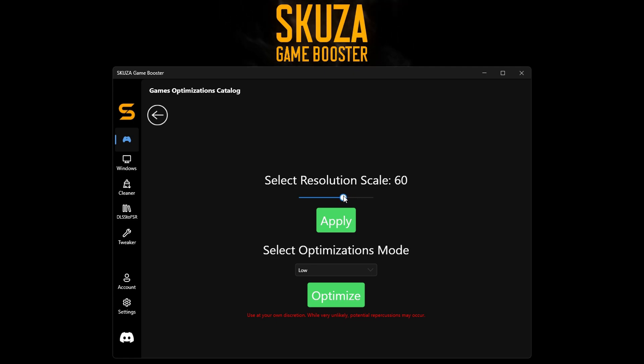You can also select an optimization mode. For this tutorial, we'll choose the low mode. Click optimize to save the settings.